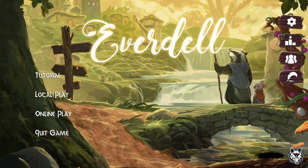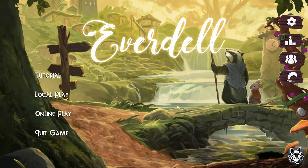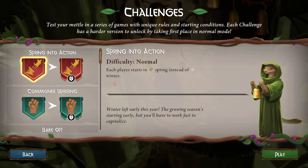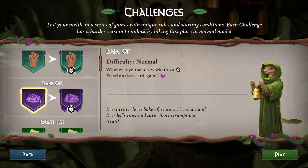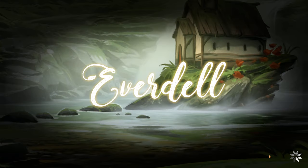This video is performing fairly well on my channel. People are searching for Everdale content, so let's play the Local Play Challenges. The first one is Spring into Action — it's normal difficulty and each player starts in Spring instead of Winter. I'm not really sure how this is going to change the game that much. Other challenges are a little bit more interesting, but maybe the first challenge is just to ease you in. So we're going to spring into action.